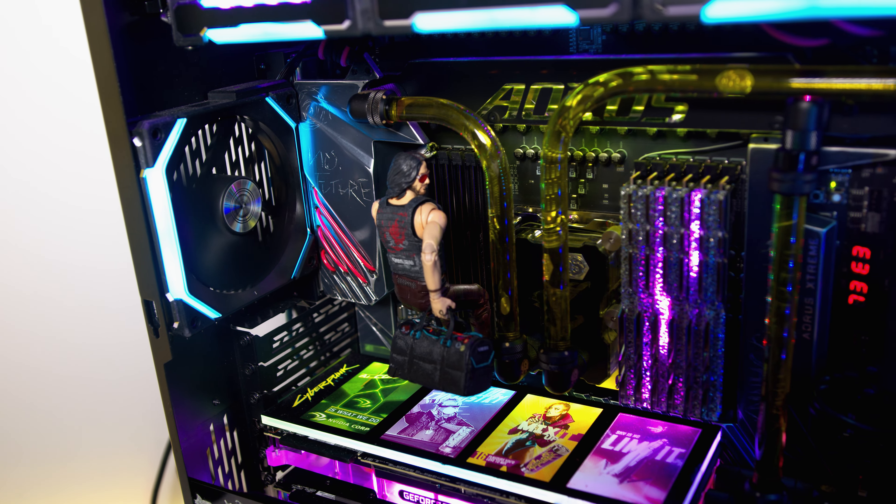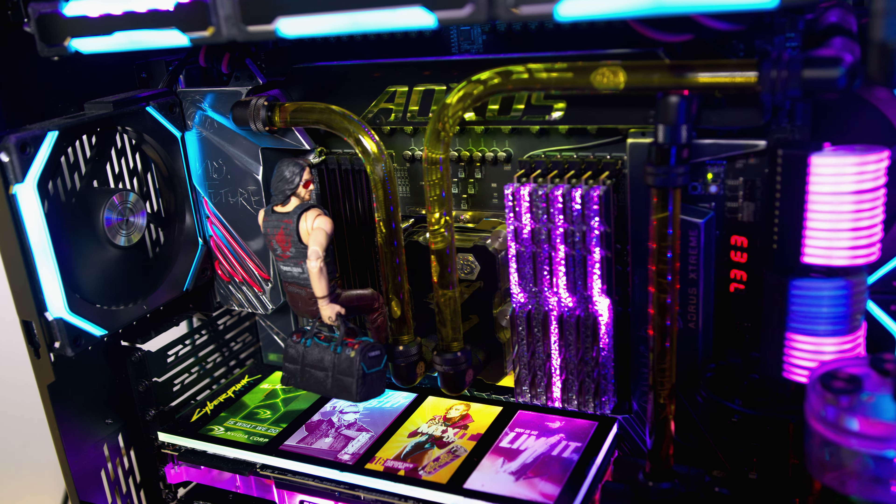NZXT's N7 Z490 motherboard comes with all the latest features, including Wi-Fi 6, support for the latest Intel processors, and more than enough fan and RGB headers to light up your life. It even comes covered in armour. To find out more, click the link in the description below.